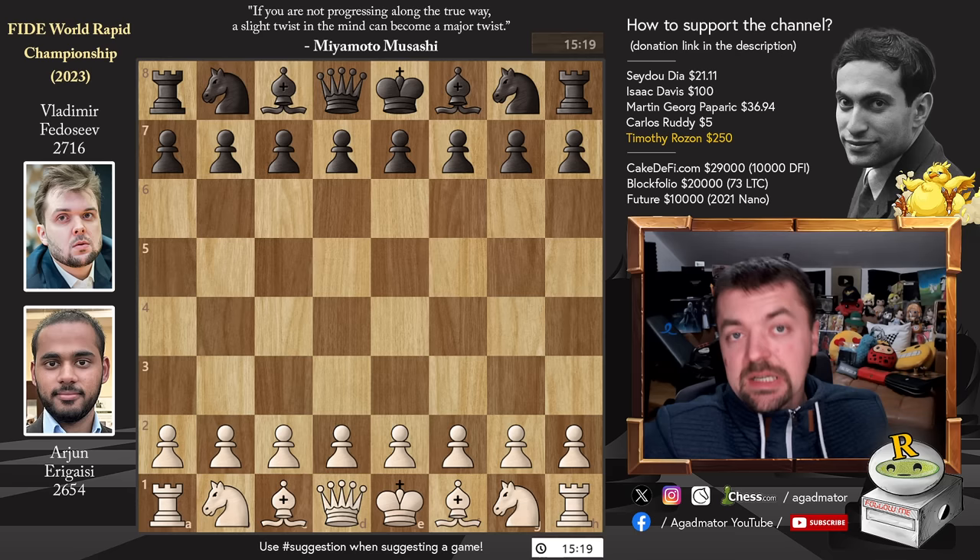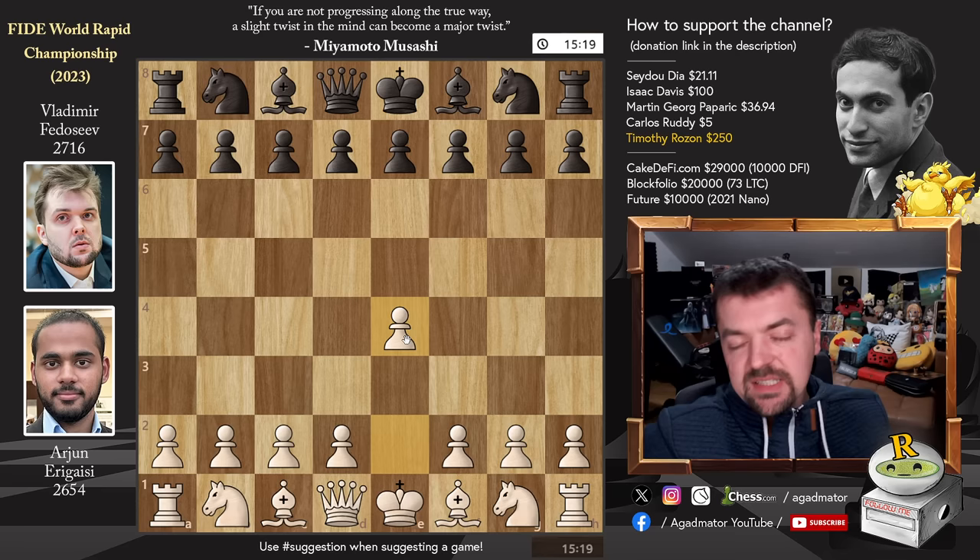Arjun has the white pieces and he opens with E4. Aside from Magnus Carlsen, who is basically defending his World Rapid Champion title, Arjun has to win this event in order to qualify for the Candidates Tournament and overtake Gukesh in the FIDE circuit. So let's see what happens here.